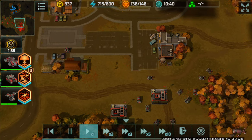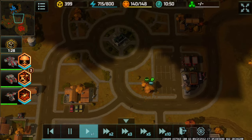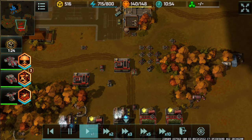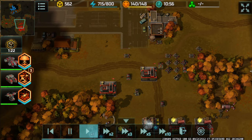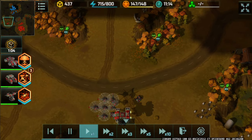Putting up riflemen here — so if the vertex goes on patrol mode, they'll fire at the rifleman instead of my main army. It's called baiting. Army is positioned around here.